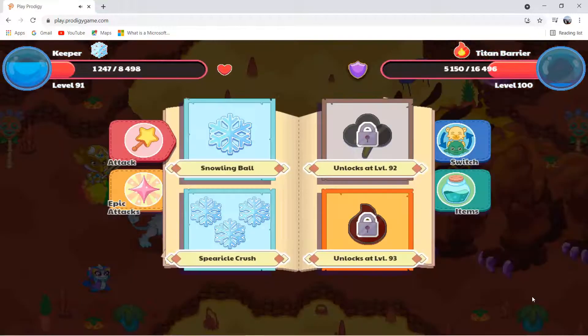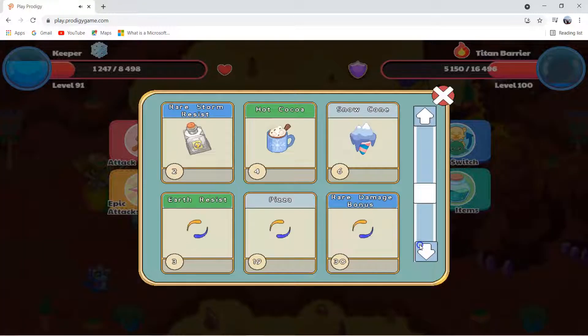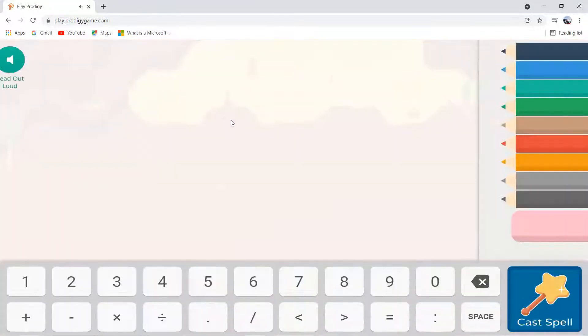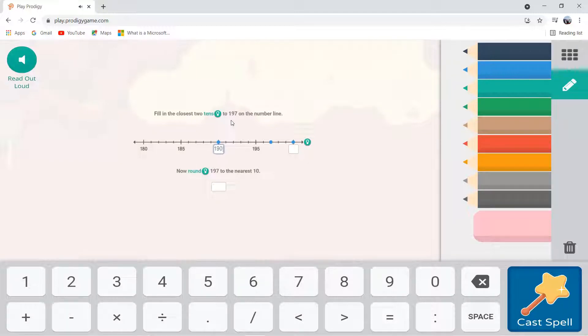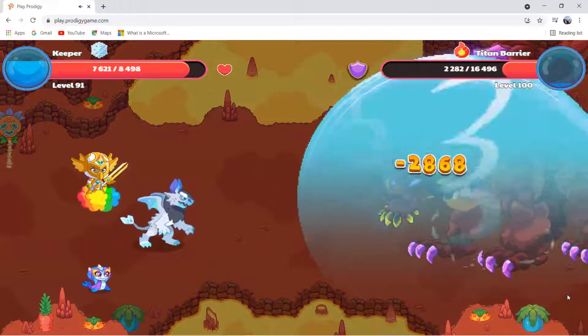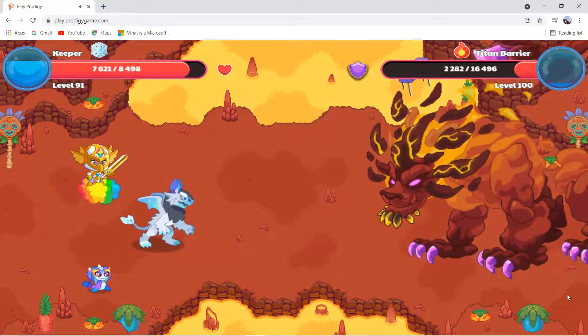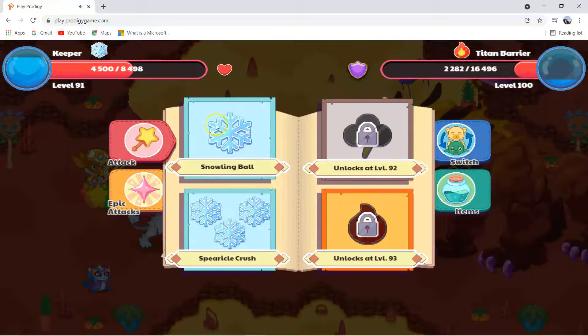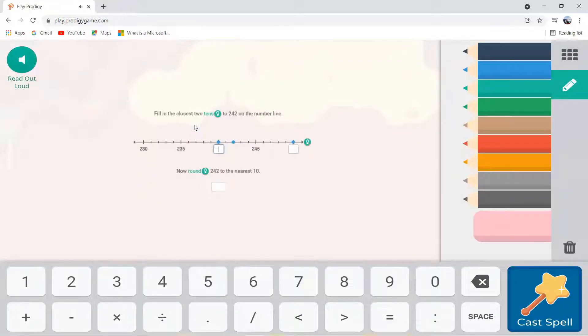3,100 damage — this is bad, but we can heal, so it's not bad at all. We need pizza. Let's use another Snowling Ball. If Keeper destroys the Fire Titan, he will be so much more powerful than the Fire Titan. Another hit and the Titan is dead. The Titan's 3,121 damage will do nothing to us because we have 4,500 health left. We can do 2,800 damage to the Titan barrier, and the Titan barrier only has 2,282 health, which is less than 2,800. Let's use Snowling Ball again to finish off the battle with the Titan.